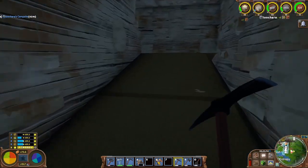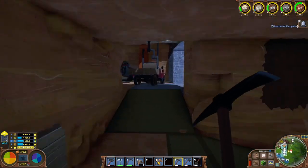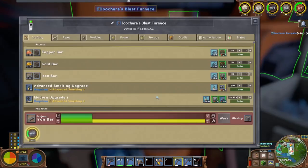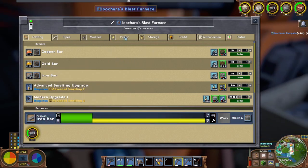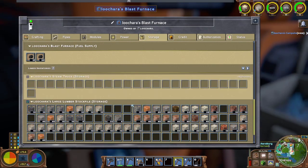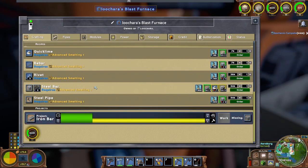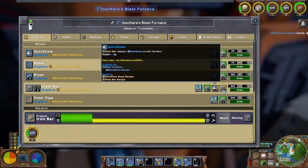I've also been trying to stock up on things I need for steel: iron bars, coal, and quicklime which is made from limestone. I don't have a lot right now but I just went and grabbed a whole bunch of coal, got a bunch of limestone crushed up already, and some more scheduled to be crushed. Steel bars need iron, quicklime, and coal - quicklime just needs limestone.